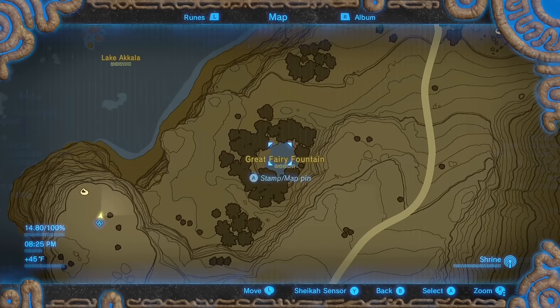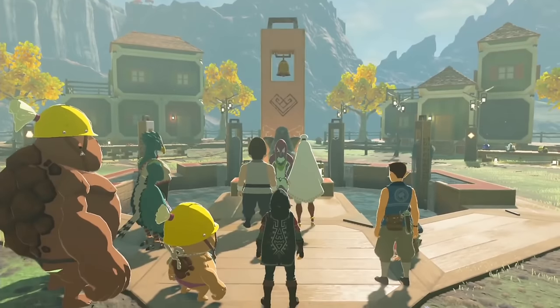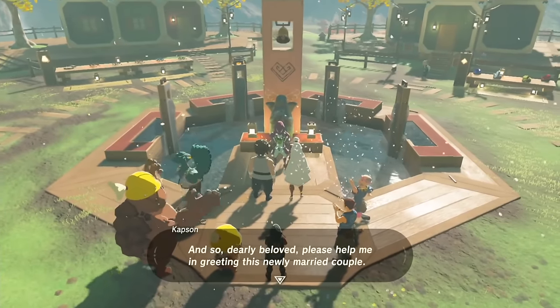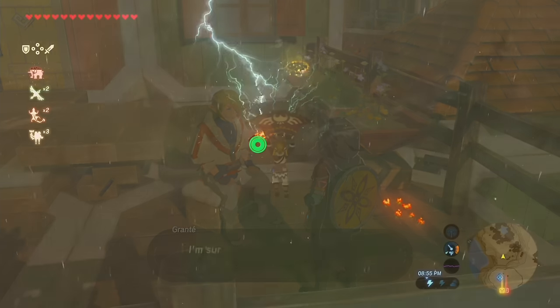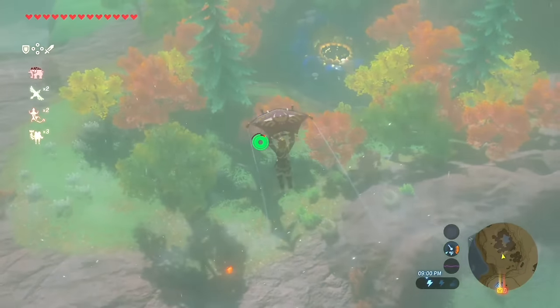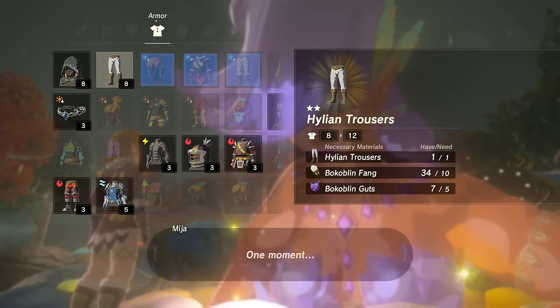The next fountain you will probably come across is south of Tarrytown, or on the east shore of Lake Akala. If you can't find Tarrytown on your map, that might be because it doesn't exist yet. If you want to know how to build Tarrytown, check out our How to Buy a House video. This fountain will cost you 1000 rupees, so hopefully you've accrued a bit more cash at this point. An armor set with a base defense of 3 will increase to 12 with a level 3 upgrade.